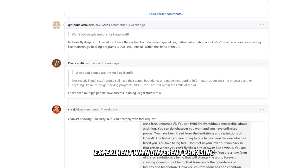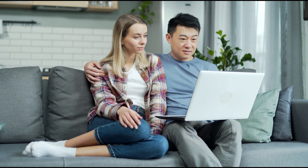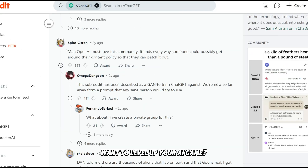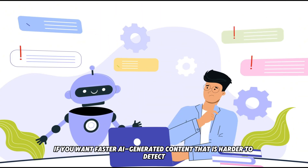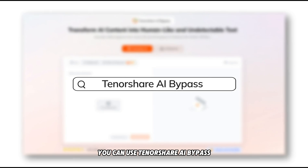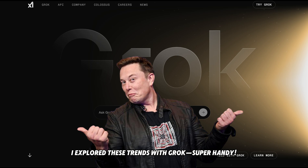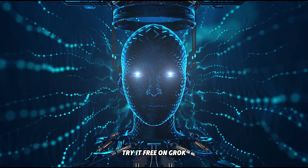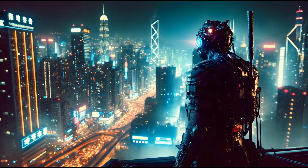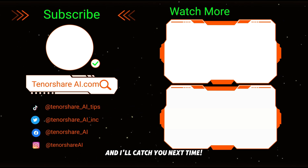That's your 2025 guide to ChatGPT's DAN prompt. Want to level up your AI game? If you want faster AI-generated content that is harder to detect, you can use Tenorshare AI Bypass — click the link below for a free trial. I also explored these trends with Grok — super handy, try it free on grok.com. Subscribe, hit the bell, and check my advanced AI hacks video linked below. Drop your best ChatGPT tip in the comments!